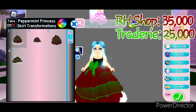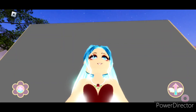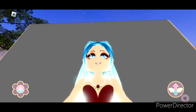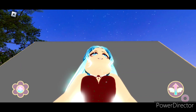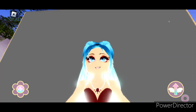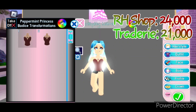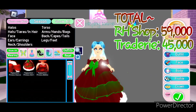On Tradery it's worth about 25,000. Next we're going to take a look at the Peppermint Princess bodice, which has two toggles. Toggle 1 has this super cute necklace with these green little gems coming off of it and there are no sparkles on the bodice. Toggle 2 — the gems are no longer green; instead the green coloring turns into these super cute sparkles. So it just depends on your taste which toggle you want to choose. The bodice can be bought in the Royal High shop for 24,000 diamonds. And on Tradery it's worth about 21,000. The set as a whole can be bought in the Royal High shop for 59,000 diamonds. And on Tradery it's worth about 45,000.